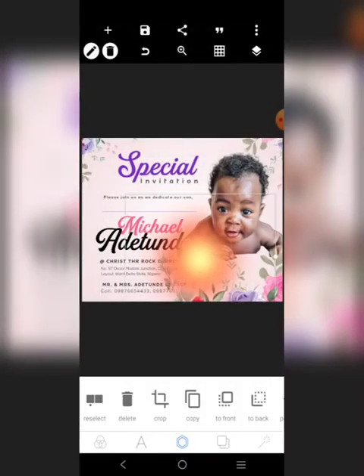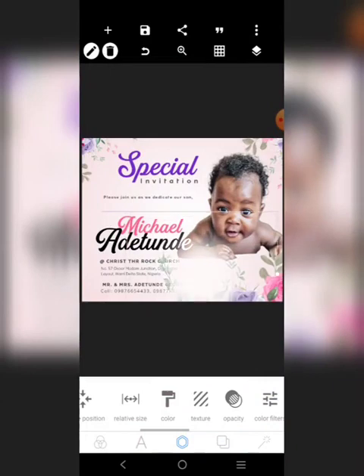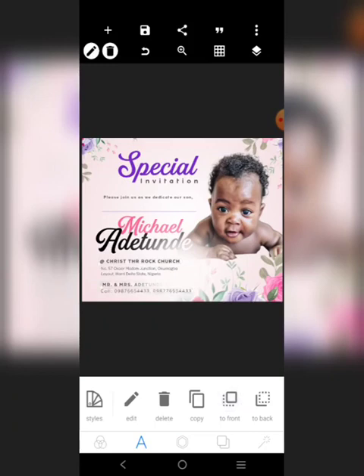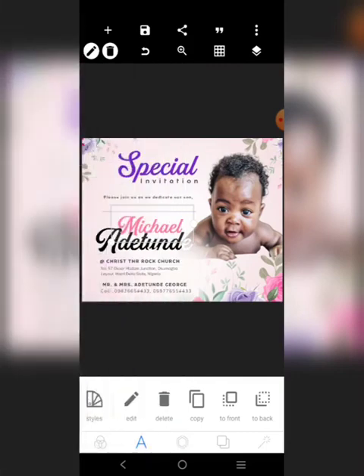I'll use this guy to cover this baby here, so I'll choose this. That is it. Then I'll bring all these guys to the front. So it's just a simple design — front. You can also bring mine to the front. Not much design here, just very very simple.